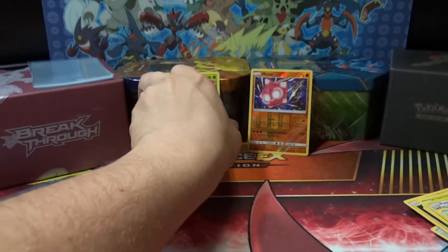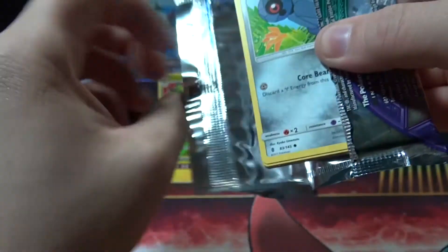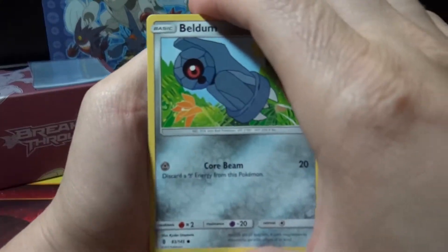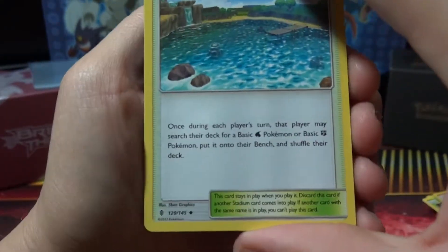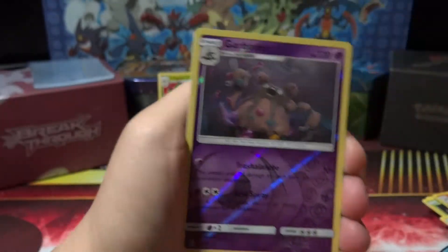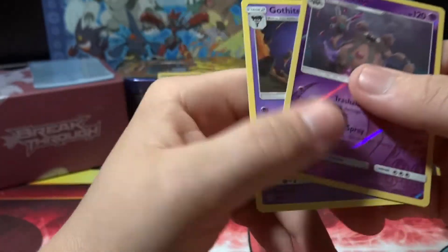Alright last pack — come on, last pack magic, see if we can make something happen here. One, two, three, four, five and six. All right here we go — we got a Beldrum, Helioptile, Phantump, Stufful, Wailmer, got a Fire Energy, Lampent, another Bewear. Brooklet Hill — once during each player's turn that player may search their deck for a basic Water or Fighting Pokemon and put it on their bench, then shuffle their deck. That's pretty sweet. Reverse Garbodor — that's a nice pull, that's gonna be a few dollar card. And a rare in the pack is a Gothitelle, non-holo.